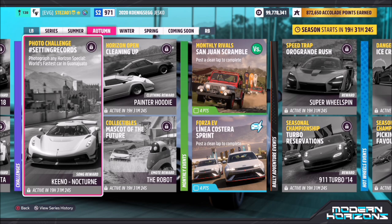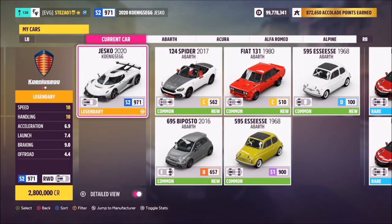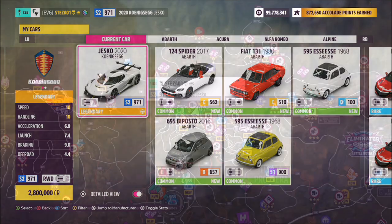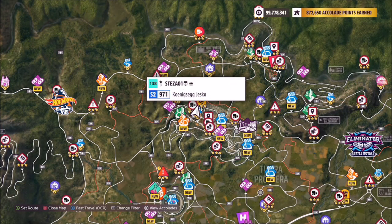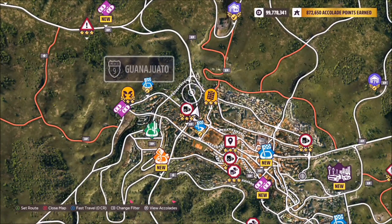I used the car that was in the image, which is the 2020 Koenigsegg Jesko. This is obviously at one point the fastest car in the world, and funnily enough the fastest standard car in the game as well. We're going to take whichever car you've picked — I used the Koenigsegg Jesko — over to Guanajuato.